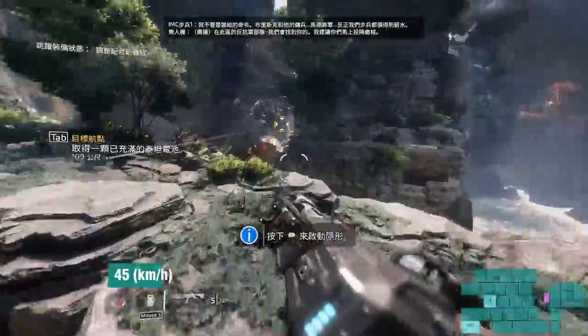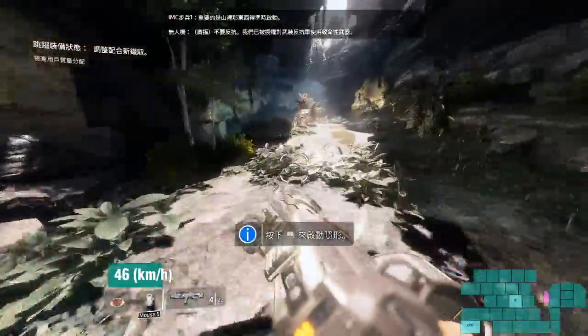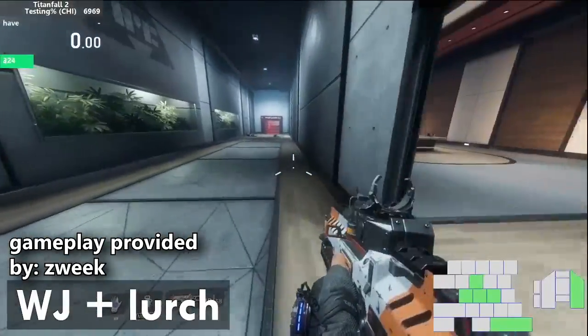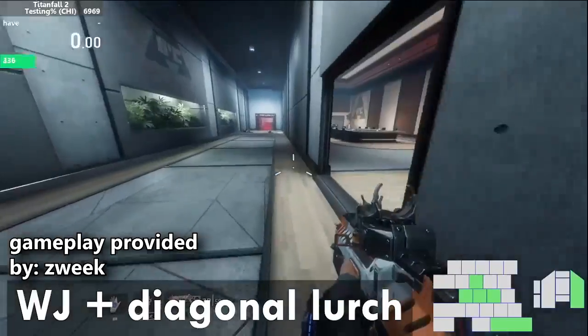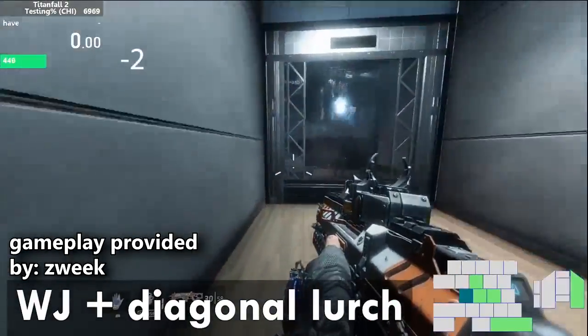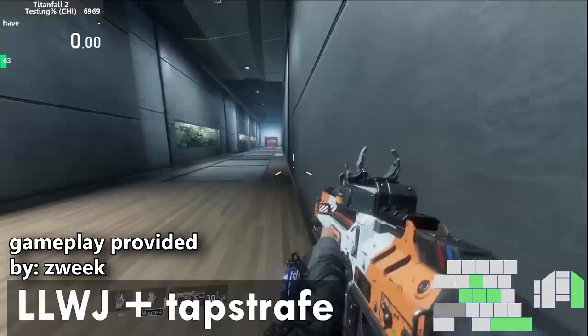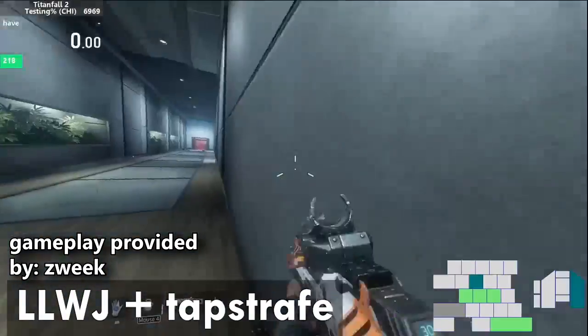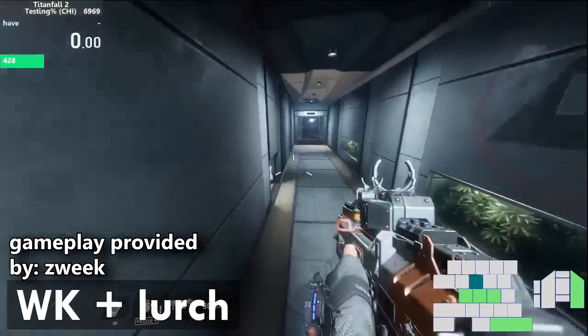While this alternate strafe kick method will take the longest to learn, the results are definitely the most noticeable. You can actually combine both no lurch wall jumps and strafe kicks with an intentional strafe lurch. Sometimes lurch can be useful for a certain line or a plethora of different scenarios. Using no lurch wall tech before tapping and lurching provides the most minimal speed loss, as illustrated here by Zweek.